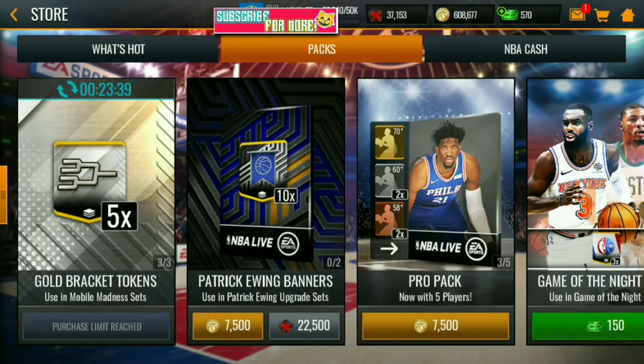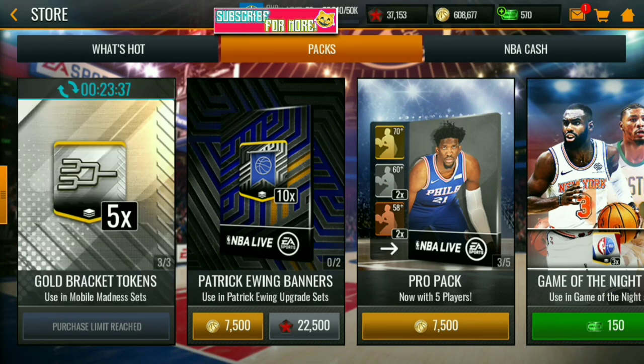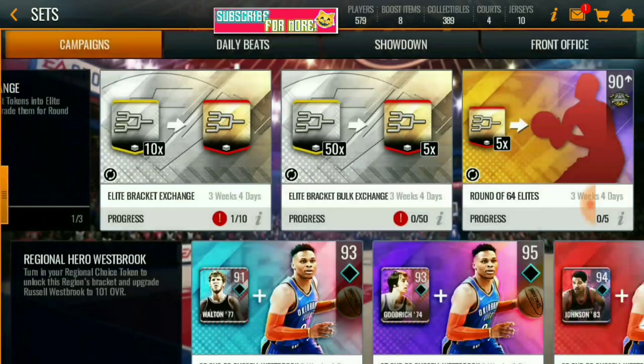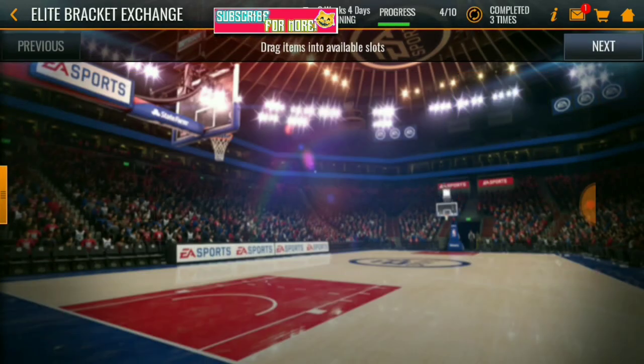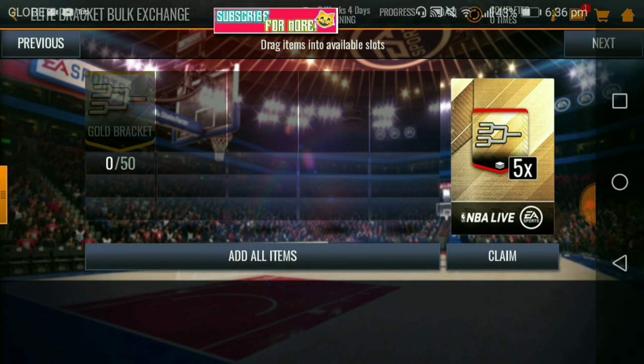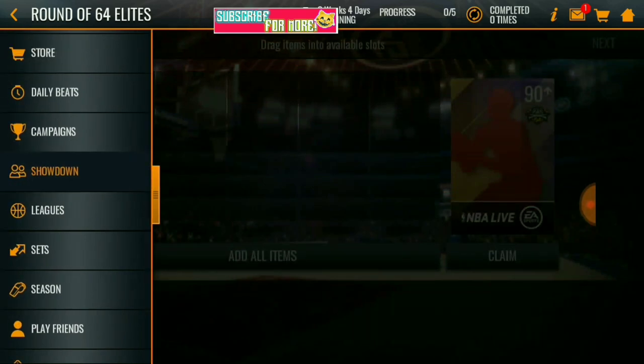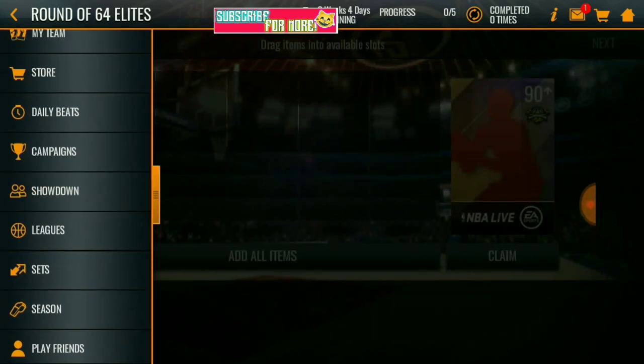The first thing I can give you guys — I'm opening these gold bracket tokens. You can buy three of them, each containing five gold bracket tokens, so that's a total of 15 gold bracket tokens for 45,000 coins. You can get at least one elite bracket, which is really good because you can use it in the set or to get a 90 overall or higher elite bracket.